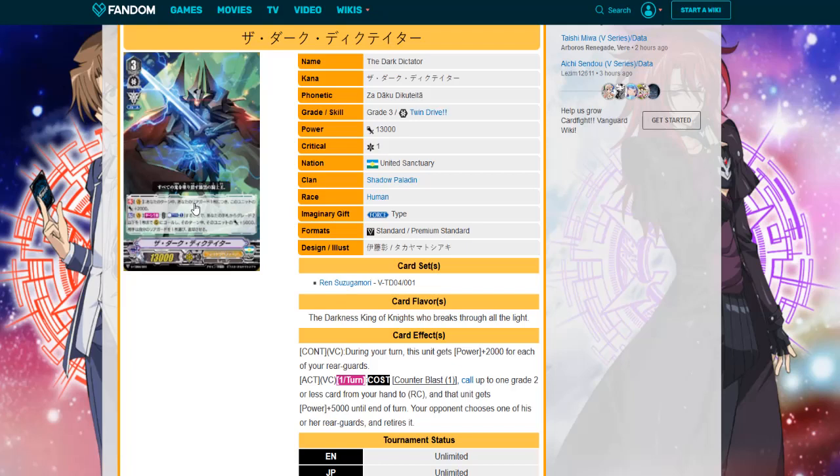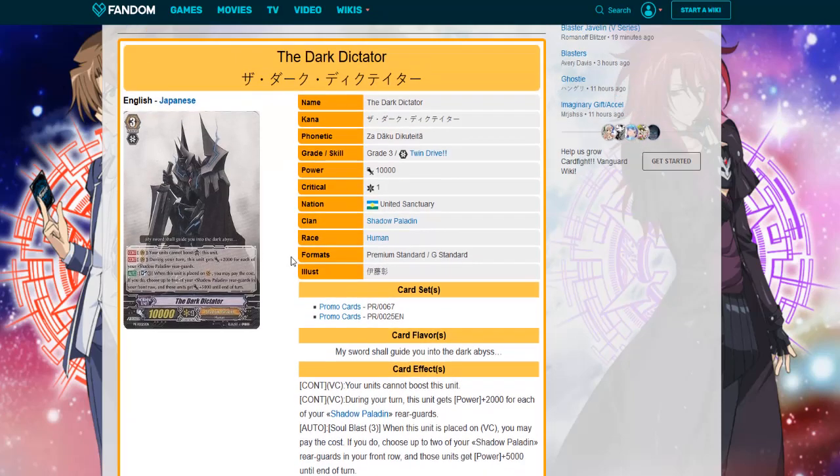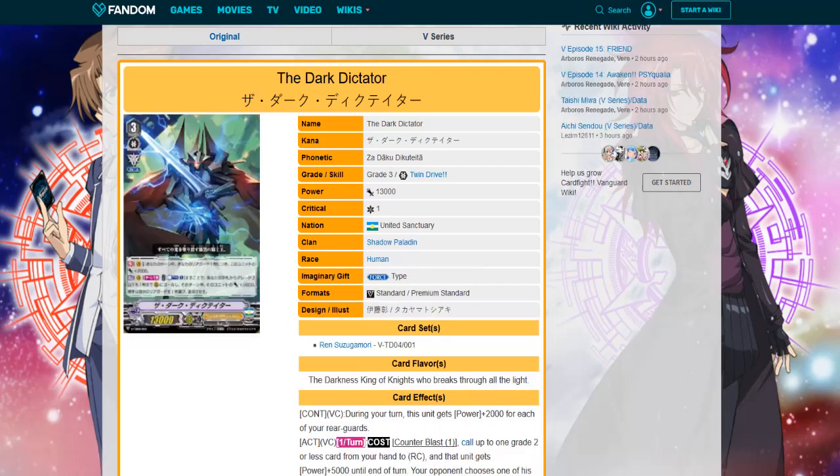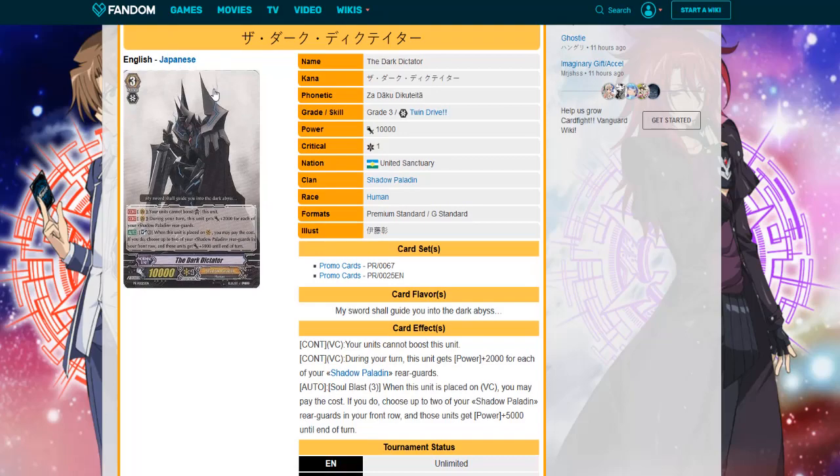I have always had the theory that Shadow Paladin will be a cheap retire clan where the skills will cost one instead of two resources to retire, and your opponent would choose it — and it's sticking to that theme. Overall I really do like this card; I love the art on it. Let's get into the other cards released over the past few days.